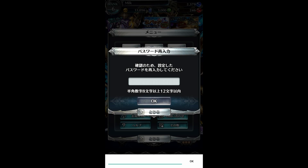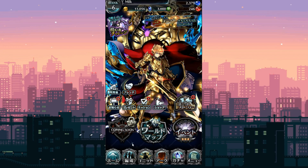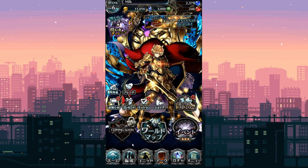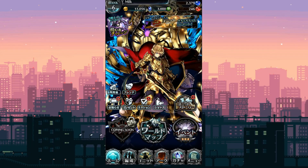You will get a screen that tells you to input it twice, then you get another one confirming it, and you pretty much accept. That's how you link your account. Make sure you screenshot all the processes — hope this helps.